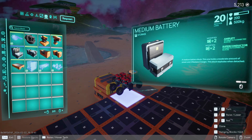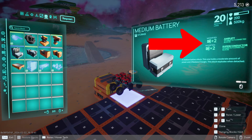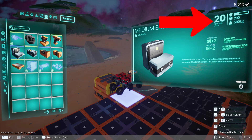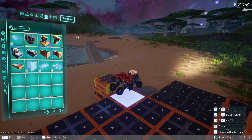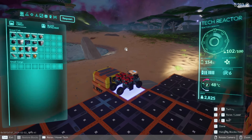A hail storm — sacrifice accuracy for increased rate of fire. Medium battery block. It also tells you any modifications that block has, as well as the armor, health, and reactor load in pounds, which is important when building your tech.